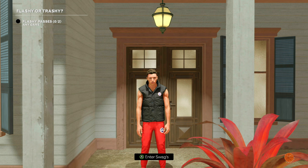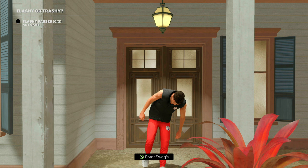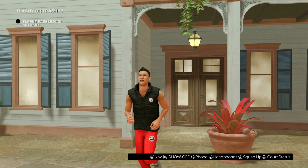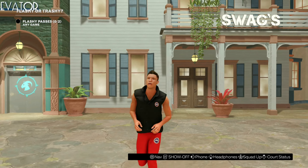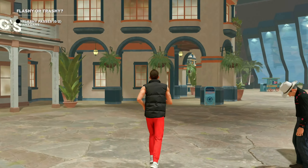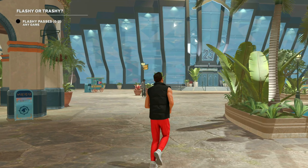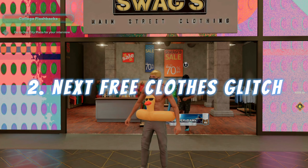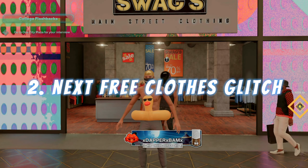Once you reload back into the neighborhood, you should notice that you load in right beside the store that you did the glitch in, and you should have the clothing items on that you picked. As long as you got the timing down right, you'll have any clothing item that you picked. As far as I know, this glitch works in any store throughout the city.